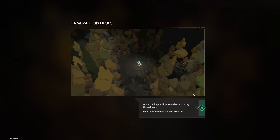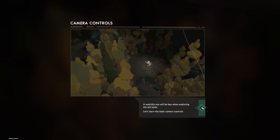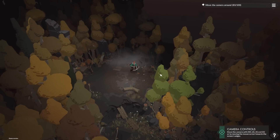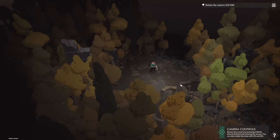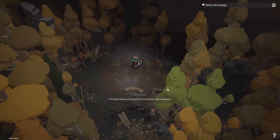A watchful eye will be key when exploring the old lands. Let's learn the basic camera controls. Let me guess - W-A-S-D? Zoom in, zoom out. Nope. Rotate with middle mouse button or E and Q. Cool. And there's the zoom in, zoom out. Gotcha.